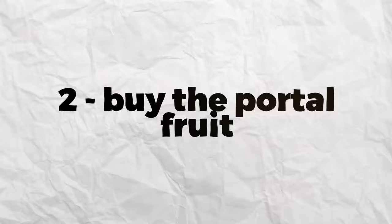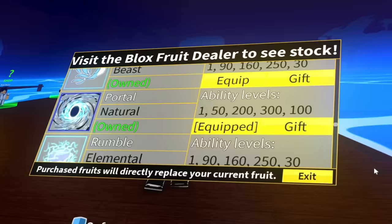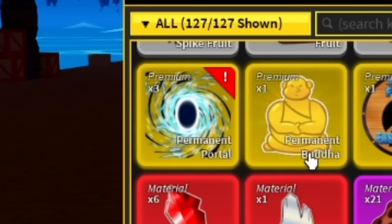Alright, step number two — we have to buy the portal fruits. I forgot how much they cost. Please don't be too much. 2,000 Robux. I mean, still expensive, but we can afford it. Let's go buy a couple of portal fruits right now. Three portal fruits — oh my gosh. There they are. Don't they look beautiful?